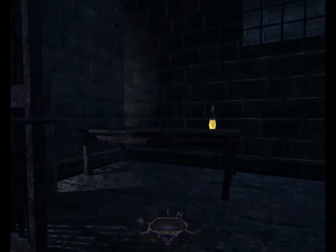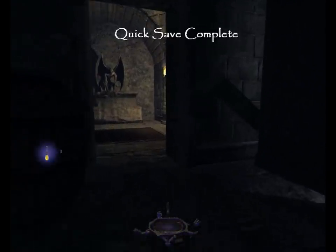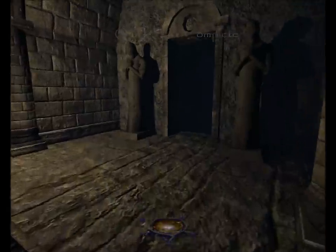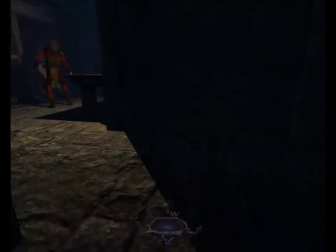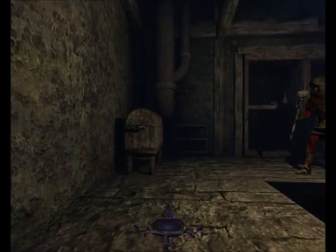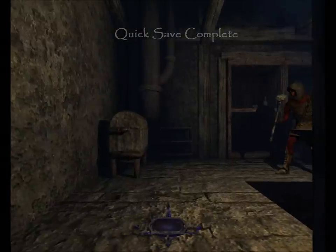Over here by this elevator, we can find an oil flask. If you get in behind that haunt, here is the hardest spot in the catacombs. This guy just pivots back and forth, and we need to pick the lock on the chest, and there's also a piece of loot past him.